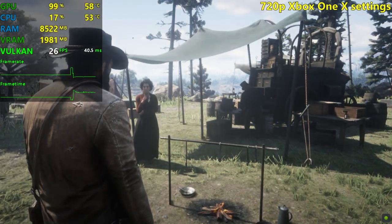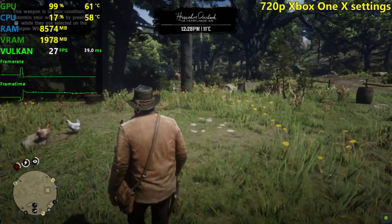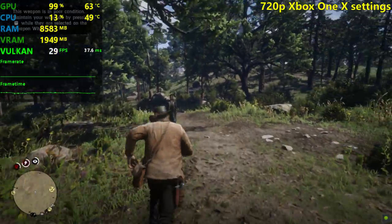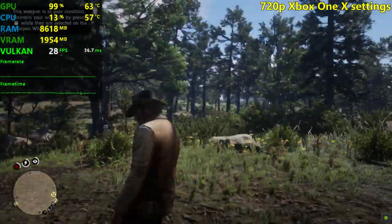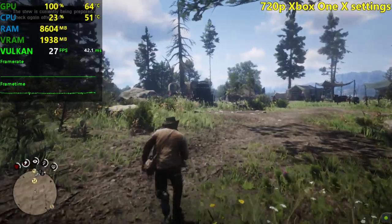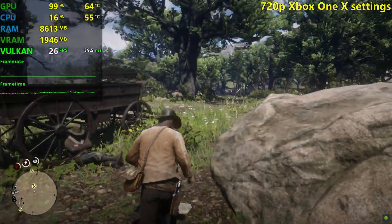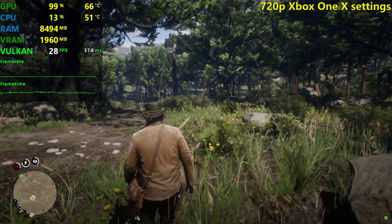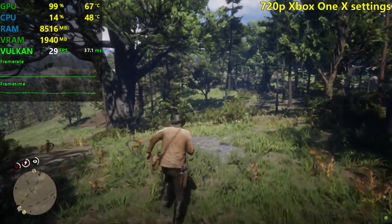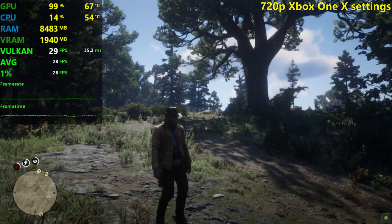At 720p everything looks really, really soft and I definitely don't like these graphics, but we are getting close to that 30 FPS mark. If you have an overclocked version of the 750 Ti — I did overclock this one but this is a stock version, so it puts it on par with factory overclocked versions — you could push yours further if it's like a Strix or MSI version. My stock version kind of sucks a little. Let's start counting the FPS.